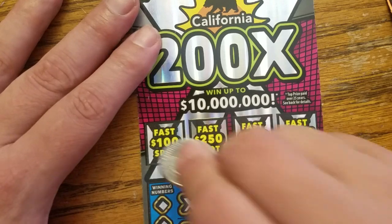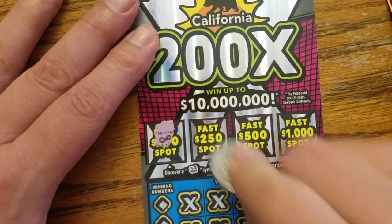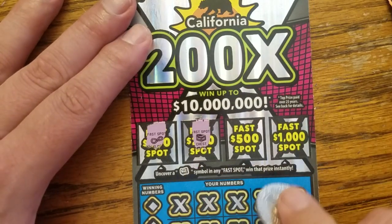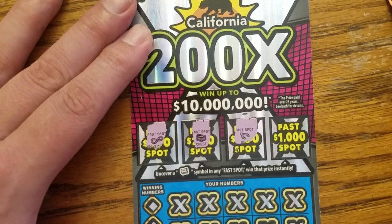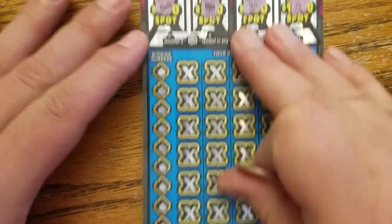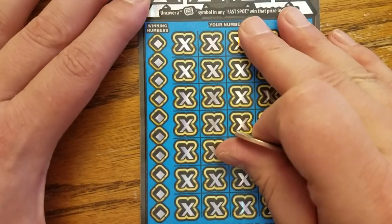We've got the infinity, the original microwave oven — because there's a new one now — the chicken bone, and the fake vin. Did not win the fast spots on this card.